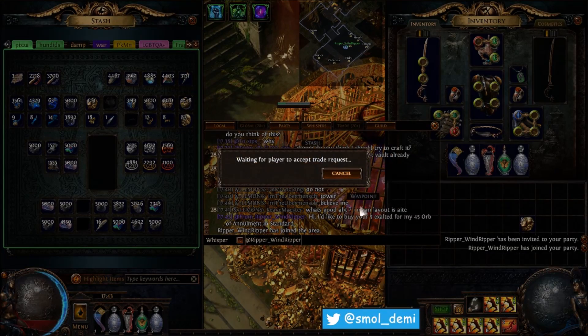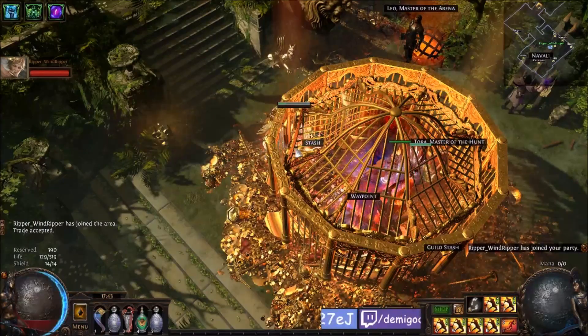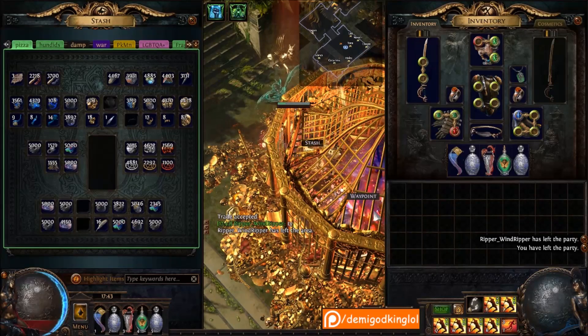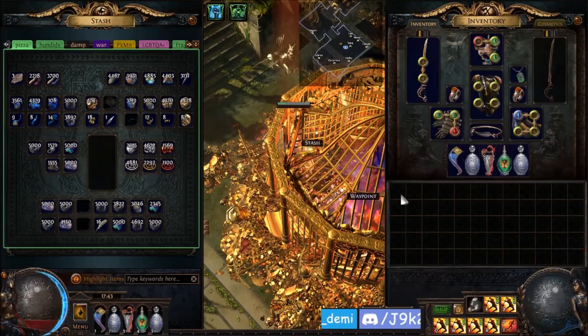I've been playing Path of Exile since 2.0, Warbands/Tempest league - that was about two and a half to three years ago. I didn't start playing standard seriously until 2.4 Prophecy league or so. I played only leagues before then, but then I got bored of one of the leagues and swapped to standard, and I was like, 'oh this is really cool, I have all my stuff available, I'm gonna start crafting, making serious currency, and making really good characters,' and that's been my goal since.